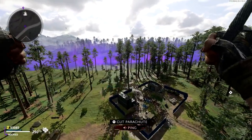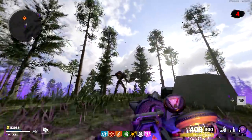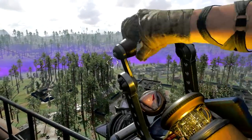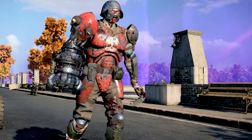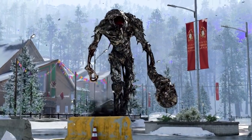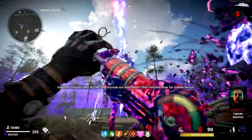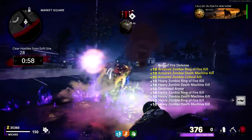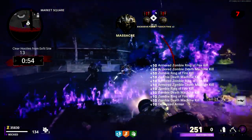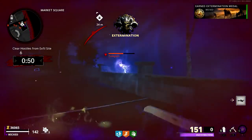Shortly after Firebase Z's release, a massive open world sandbox mode called Outbreak was added to Cold War. The mode takes place on the game's Fire Team Dirty Bomb maps and features all sorts of neat weapons, mini-bosses, vehicles, easter eggs, objectives to complete, order encounters, and just recently the mode's first main quest, complete with a surprisingly great final boss fight. I've been wanting a big dumb sandbox mode since I first started playing Zombies back in 2010, and this mode did not disappoint.